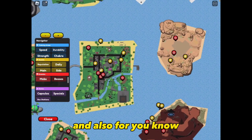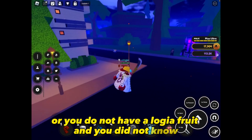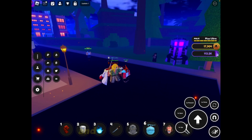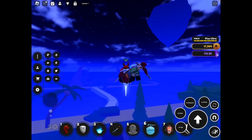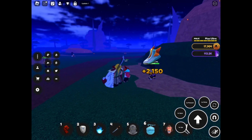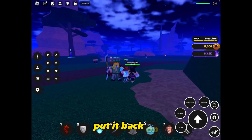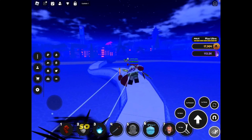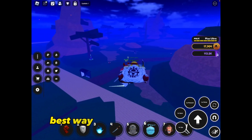Heads up: if you're a Logia user, your defense needs to be a higher level than the enemies. For example, my defense is level 112 and the Sands enemies are level 95, so with my fruit equipped I take no damage. Take the fruit off and I start taking damage. Logia fruit only works if equipped — right now only Mara and Ice fruit have that Logia property.